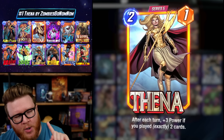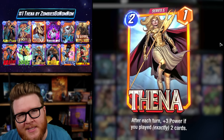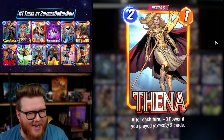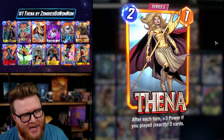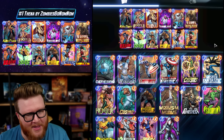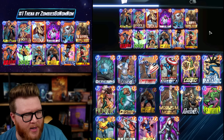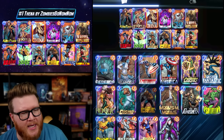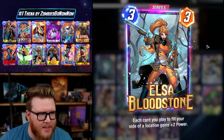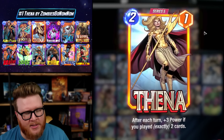This Thena deck was played to the number one spot on the infinite leaderboard, which early in the season basically means it skyrocketed up the ladder getting to infinite ahead of everybody else, taking that number one spot. That's what we're all looking to do - climb the ranked ladder really quickly. This sort of package surrounding Thena seems to be the way to go, which isn't a huge surprise. We've seen these Angela tempo move cores with Elsa and Kitty.